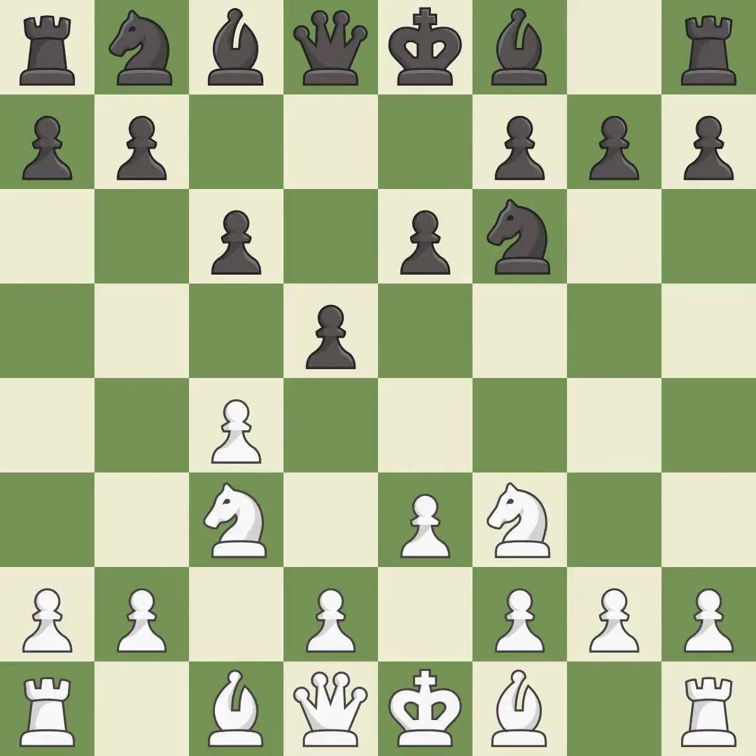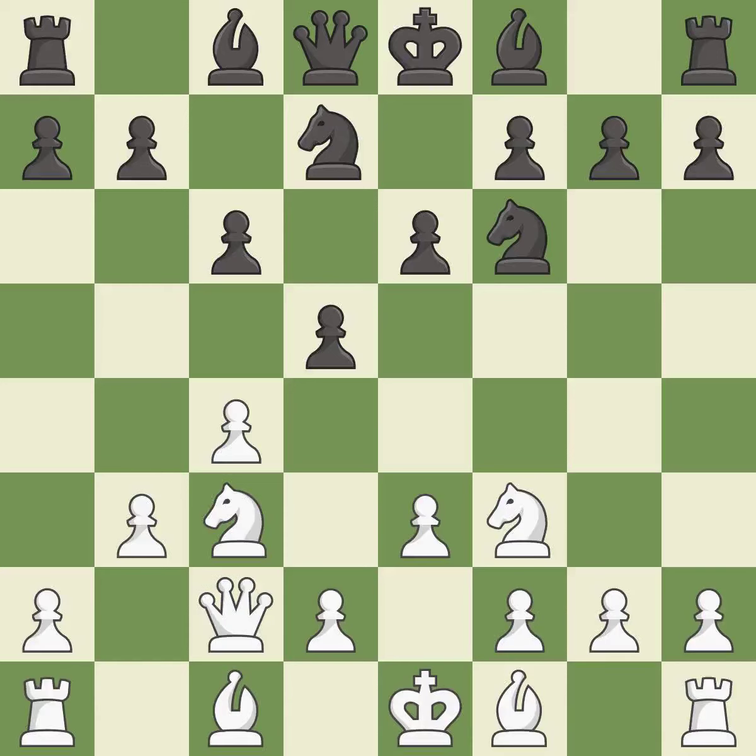This prepares the bishop for development. This prepares the bishop for development. This activates a knight by developing it off of its starting square. This activates a queen by developing it off of its starting square. This develops a bishop off its starting square, getting it into the action. This fianchettos the bishop by placing it on a powerful diagonal.